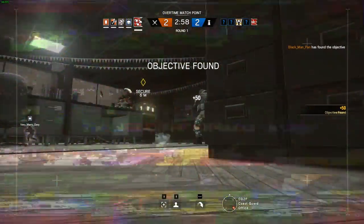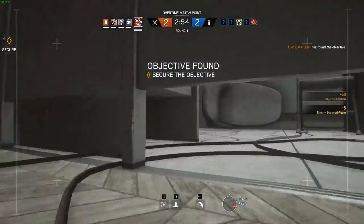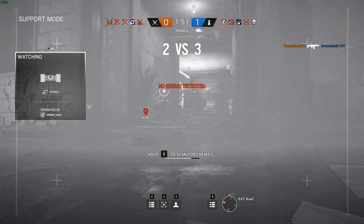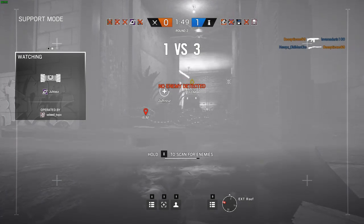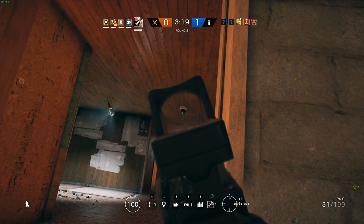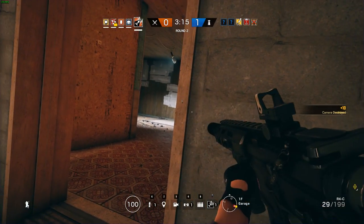You start the round with a small drone that you control through your Nokia cell phone and basically drive around trying to find the objective and the enemy team location. If the drone gets destroyed you have another one, so you can deploy it at any time and use it as a camera to spot the enemy team and land a lethal hit or help your teammates. Remember to destroy the cameras or else you will be seen clearly by the enemy force.